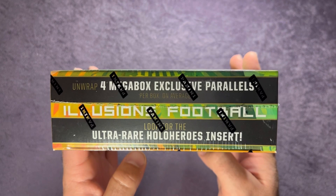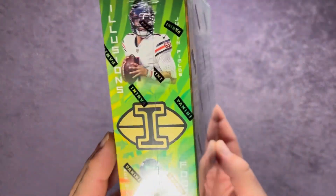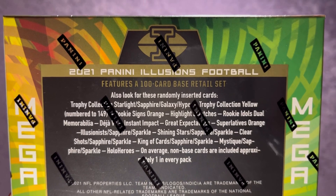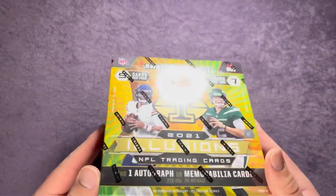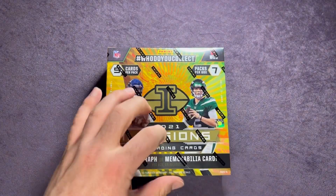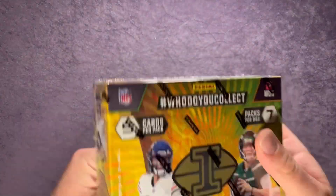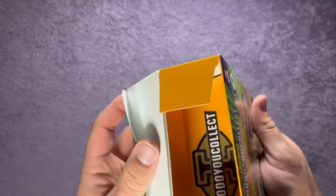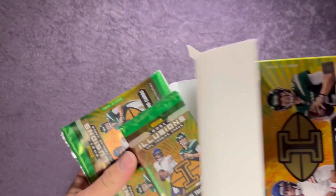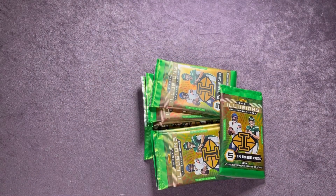There are also four mega box exclusive parallels per box on average. If you didn't see that Hollow Heroes Trevor Lawrence card, I'll try to link that at the end so you can check it out. There are some other randomly inserted cards you can find in this set. I think I've opened one of these mega boxes before, but let's go ahead and get into this and see if we can pull some of those top rookie quarterbacks — and if we can pull another case hit like the Hollow Heroes, that would be awesome. Let's pull all those packs out.